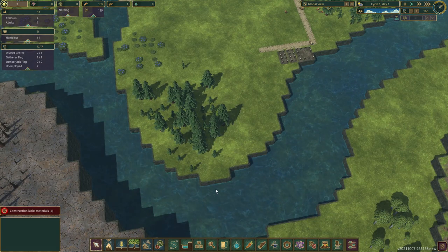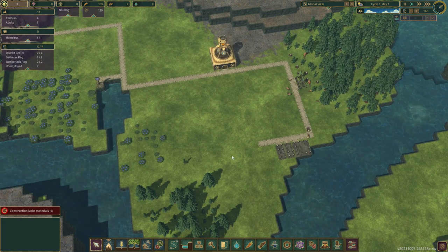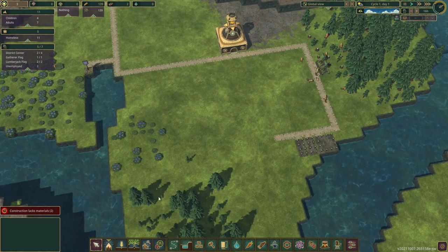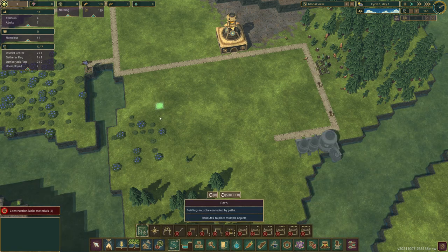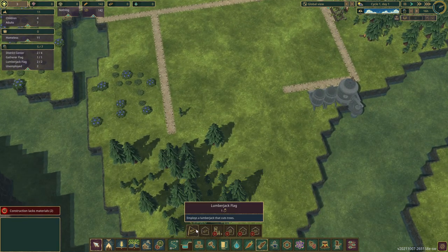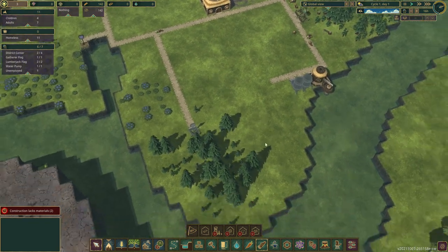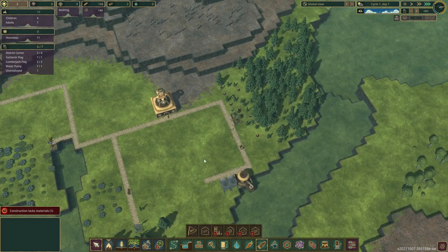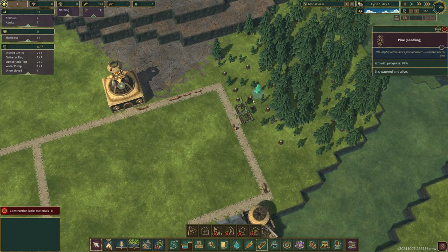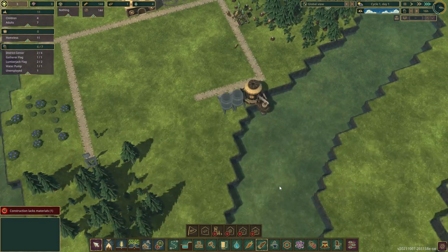I feel like this spot over here is probably going to be a great place for the water wheel. Maybe we'll try to do something like that. Oh, there are some trees over here we could chop down — that's what I'm going to set up. I think I want a road going kind of like this, and I'm just going to put one more logging camp over here to grab the trees, chop them down, and this might turn into some farmland. Trees do regrow — you can see them regrowing on their own. We can also replant them with a forester's lodge, which is definitely something we'll want.